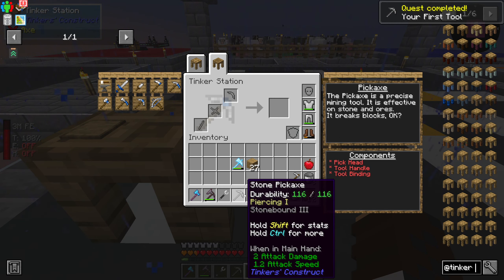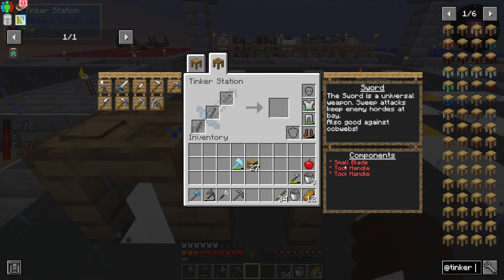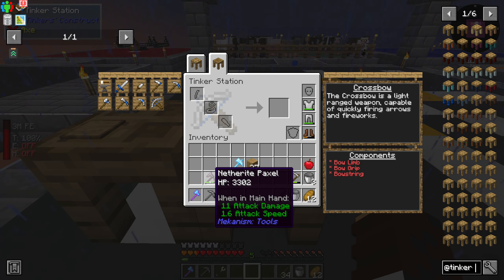So now we have our first tool. In case you are wondering what you need to make other tools — for example a sword needs a small blade, a tool handle, and one additional tool handle. If you want to make a crossbow you need a bow limb, bow grip, and a bow string.